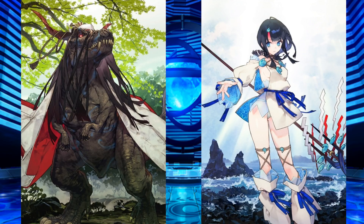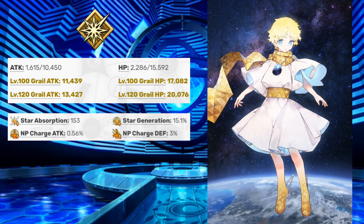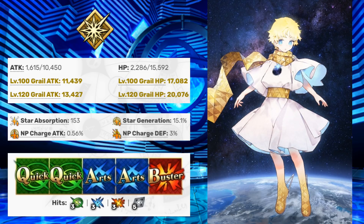Voyager is a 5-star Foreigner Servant with max attack of 10,450 and 15,592 HP before Grail. Voyager's star absorption is 153, star generation 15.1%, NP charge on attack is 0.56%, and NP charge on defense is 3%. Voyager's command card consists of 2 Quicks, 2 Arts, and 1 Buster. All 3 cards do 3 hits, and the extra does 5 hits — very solid hit counts, which will definitely allow him to get a decent amount of NP gauge and critical stars.